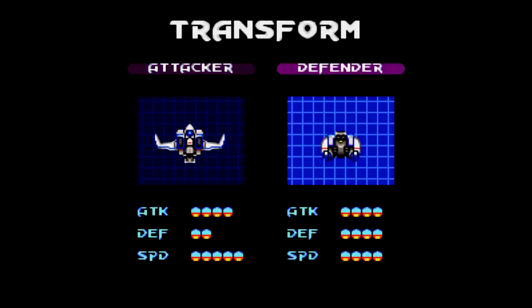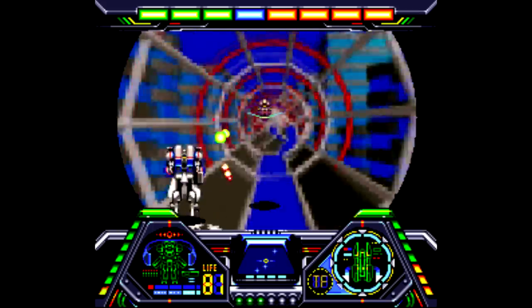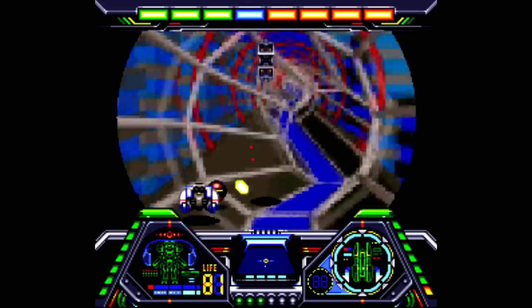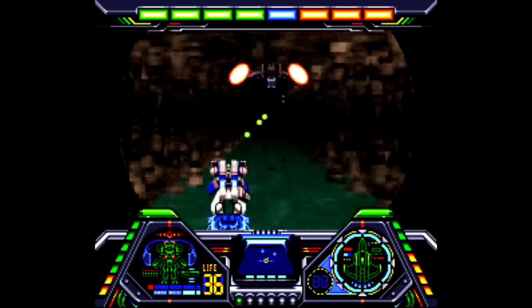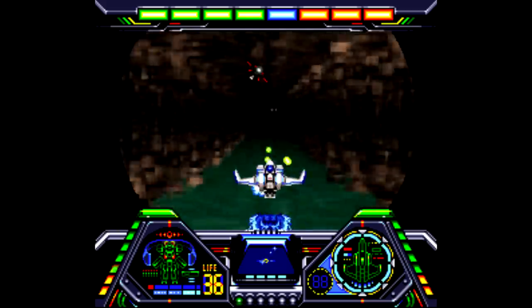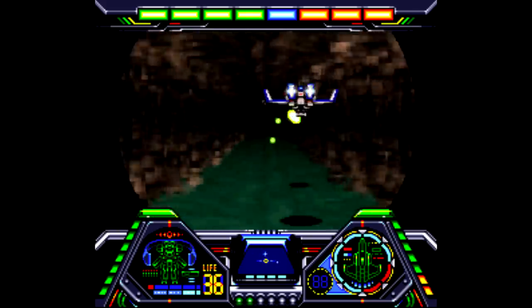You also have a choice before each level as to what you want to transform into: an offensive form like a fighter jet or a defensive form like a tank. You press the R button to transform anytime during gameplay, but the transformation only lasts about 10 seconds, and I'm not sure why. I think maybe the colored meter thing up top has something to do with it — if you know the method behind this, please let me know in the comments.